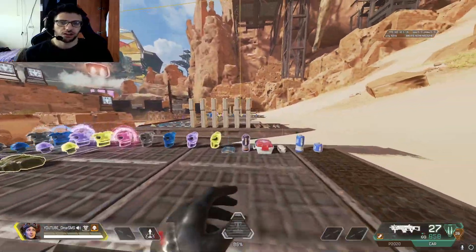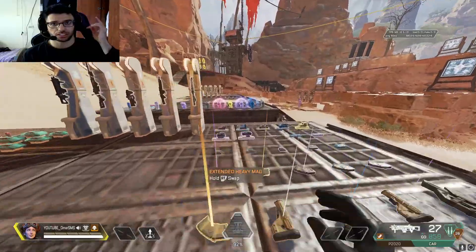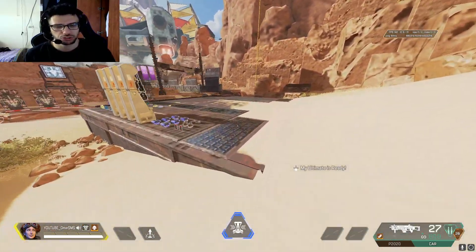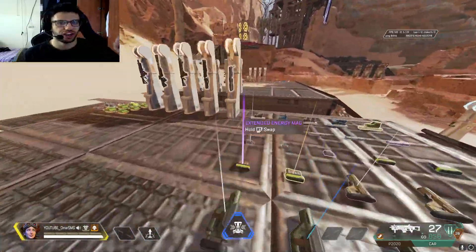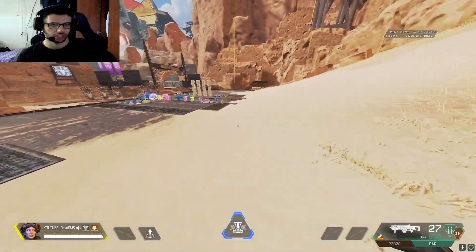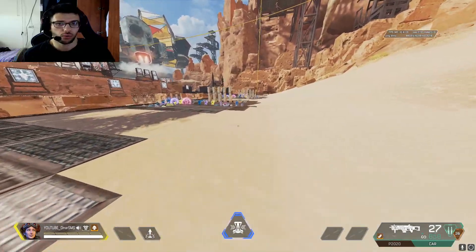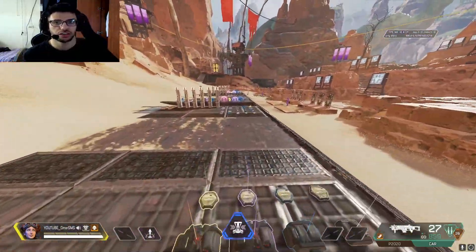Starting with console players: when you have an SMG with bullet spread, the first thing you have to do is play on a high FOV. If you play on a low FOV like 100, it's going to be a problem with the CAR SMG because on low FOV you will notice all the bullet spread, the recoil, and how fast the gun fires. On high FOV, you won't notice all those details as much. That's why people with low FOV suffer with aiming — they tend to play more tactically — but at 110 FOV you can play more aggressively and rush. Higher FOV is the first thing you should change.